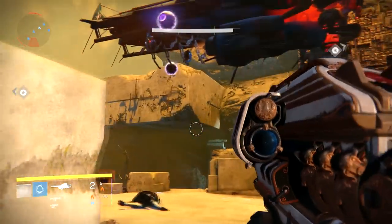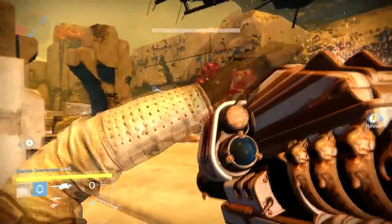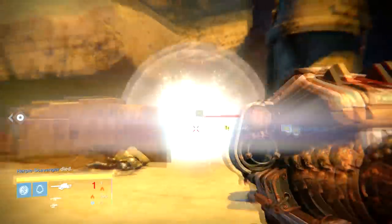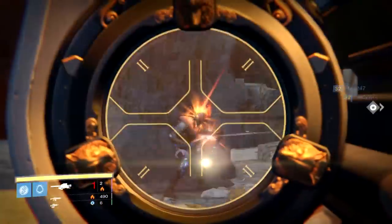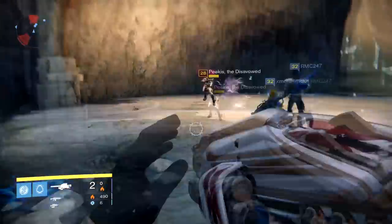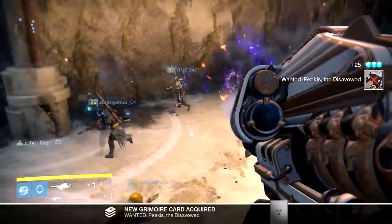I was so focused on what was happening that I was completely oblivious to the fact that there were no Wolfpack rounds and the fact that it looked completely different. Either way guys, you can see the boss has finally spawned just to my right here and I will start going ahead and killing them with everybody else. We'll start shooting some Gjallarhorn rounds at him, and that ends up taking him down a lot faster, which is great.